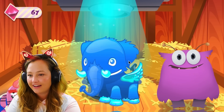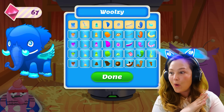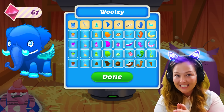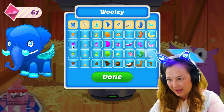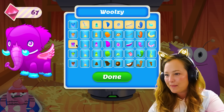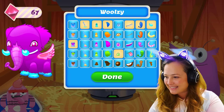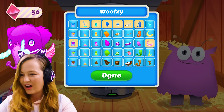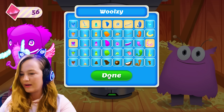Now, customize your pet. Oh, I get to customize my pet? This is cute. So I think, obviously, pink to match my other pet. That's so cute, look at those floppy hairs. I want one in real life. My niece is going to flip. She's going to love this. I love this. I want to keep playing.